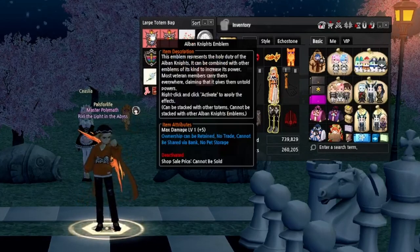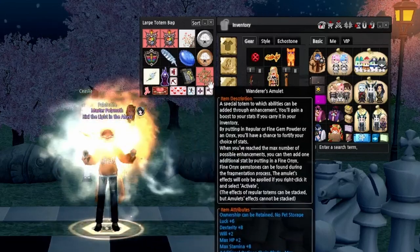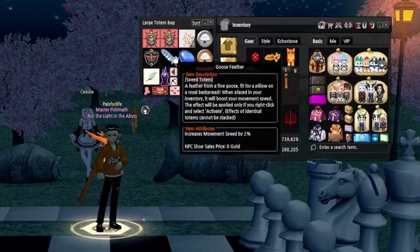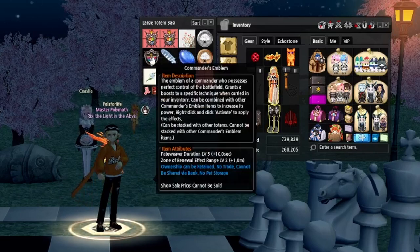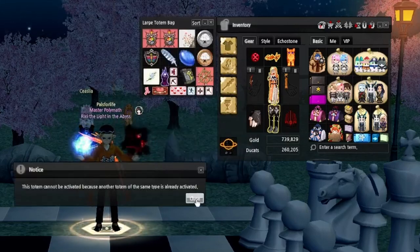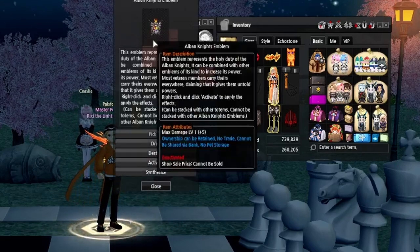Totems are items that give a bonus to a particular stat and can be anything from magic defense to percent damage increases. We can only have one of each totem active at a time, and you can get these pretty often through varying events and rarely by opening Royal Society Appreciation Boxes. You can buy an Albin Knight's Emblem from Albin Knight's Training or a Command Emblem from the Awakened Abyssal Lord mission. These cannot be activated together so you'll need to choose between the two, and they both have a synthesis system which lets you combine other emblems of the same type to make them stronger or gain additional effects at the risk of the emblem being destroyed.